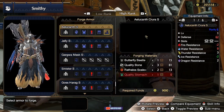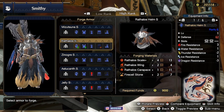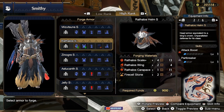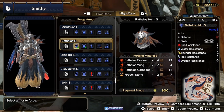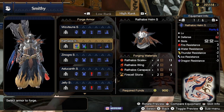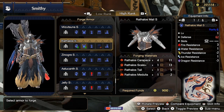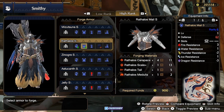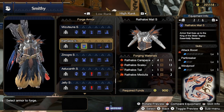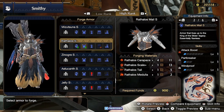The Raffalos Helmet and Mail — that's what I'm wearing right now. These give two Jewel 1 slots and Attack Boost 1 and Part Breaker 1. You can get most of these materials from Raffalos, and the Fire Cell Stone you can get from Lava Caverns Mining Outcrops. The Raffalos Mail has one Jewel 1 slot and also gives Attack Boost, Part Breaker, and Windproof. All materials you can get from Raffalos.